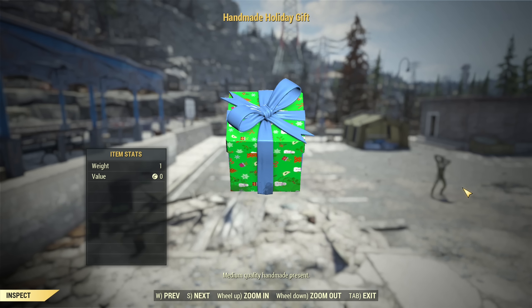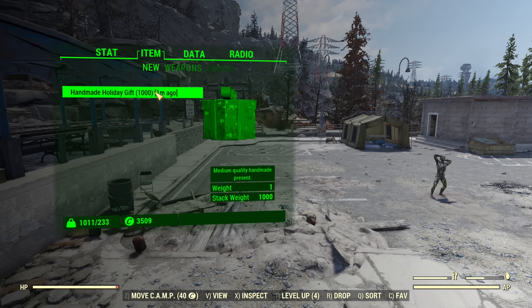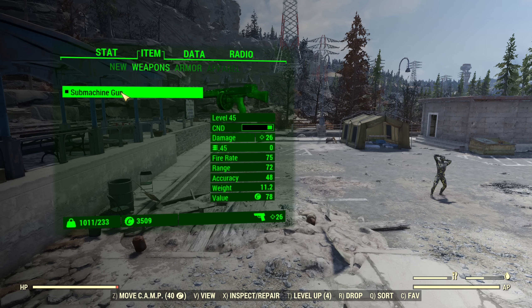Hey fellow Vaultwarers, it's AngryTurtle and today I will be checking out what is possible inside holiday gifts for the 2022 December holidays. I crafted 1000 of those on a custom server so it doesn't really matter for adventure mode, but it's perfect for testing purposes. I'm using a character that's level 53 and I dropped everything except for a weapon because we'll get ammo, so I want one type of ammo.